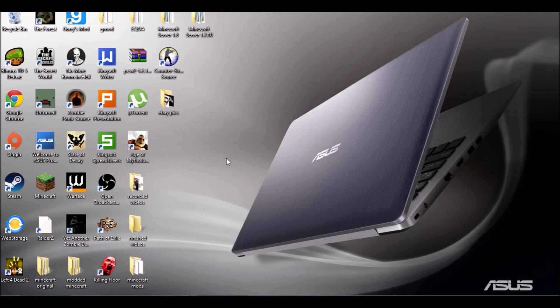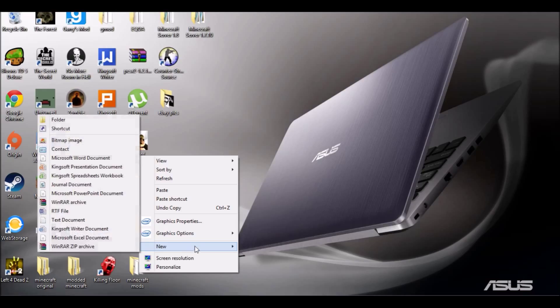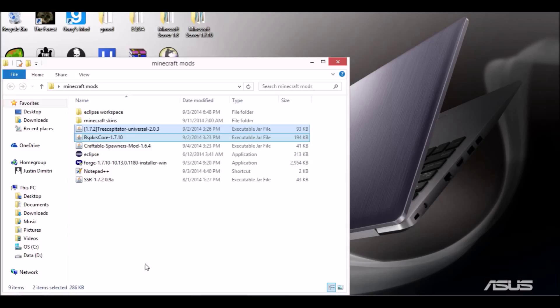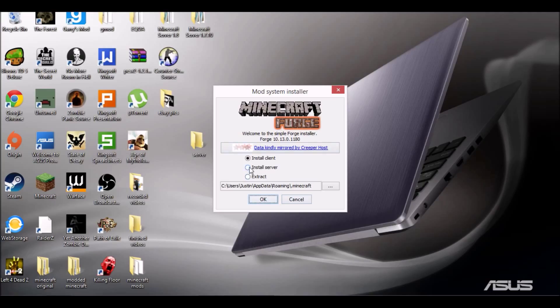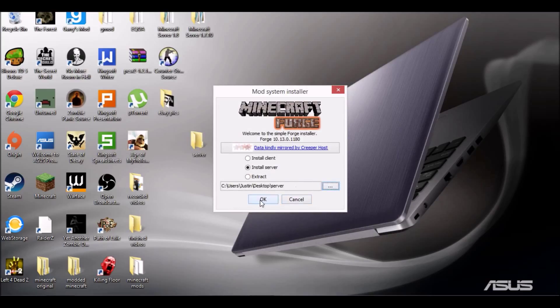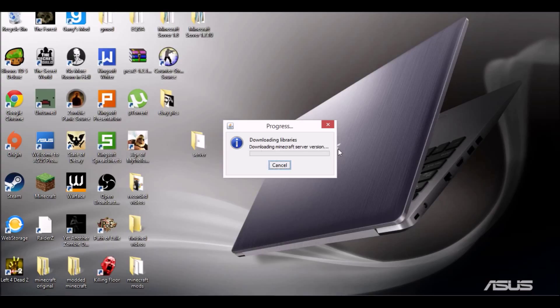Now what we want to do is make a new folder — we'll name it 'server' for now, but you can name it whatever you want. Then we're going to open back up our Forge installer, click Yes again, select 'Install Server,' and change the directory to your desktop and then to whatever folder you made. Right now I have mine named 'Minecraft Server 1.7.10.' Click Open, then OK, and I'll be right back when it's done loading.